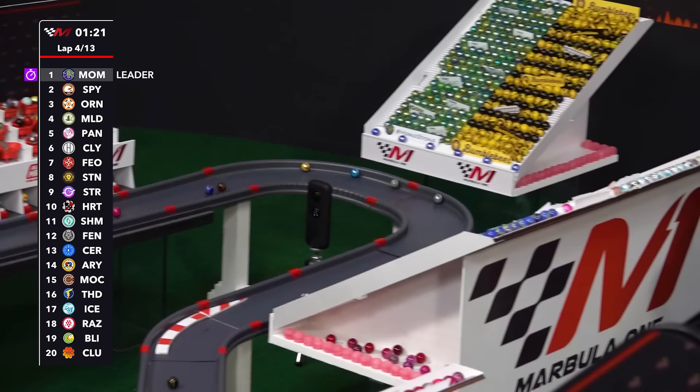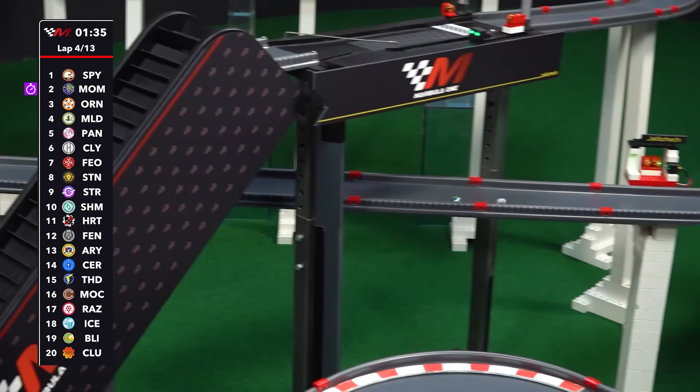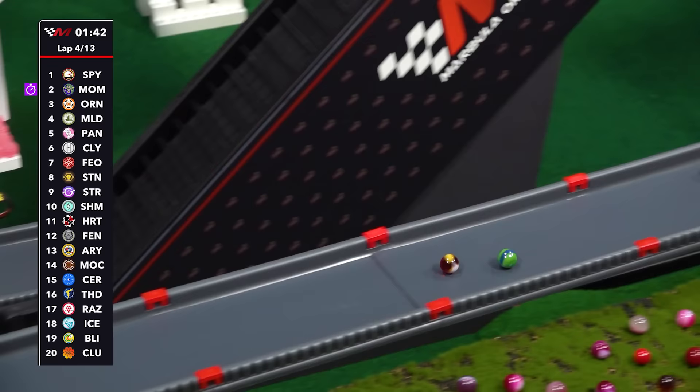Momo into the hairpin, ready to complete this lap. Then it's Speedy, Orangin, and Mallard who has had a wonderful recovery up to fourth spot. Pinky Panther, Cloudy has fallen back. Firo, Stinger, Starry, Hart, Shimmer, Fenrir, Aerith, Cerulean, Thunder, Mocha. Razzy gets by Iceberg. Then it's Blue Eye and Clutter all the way at the back.